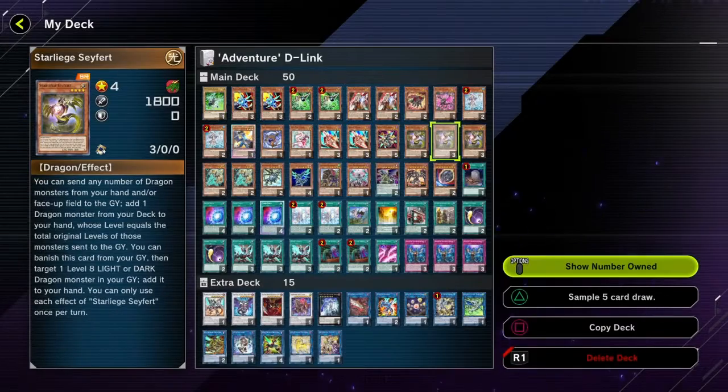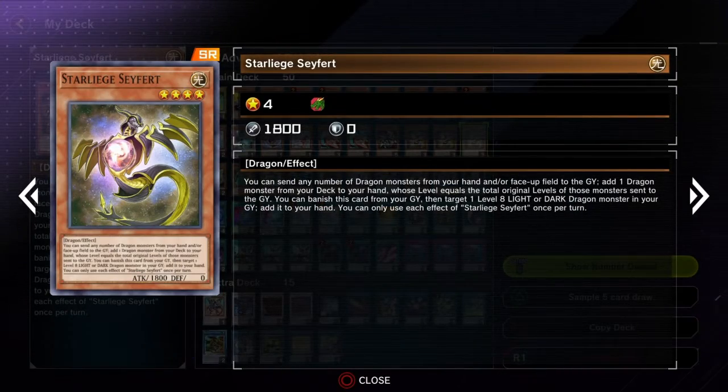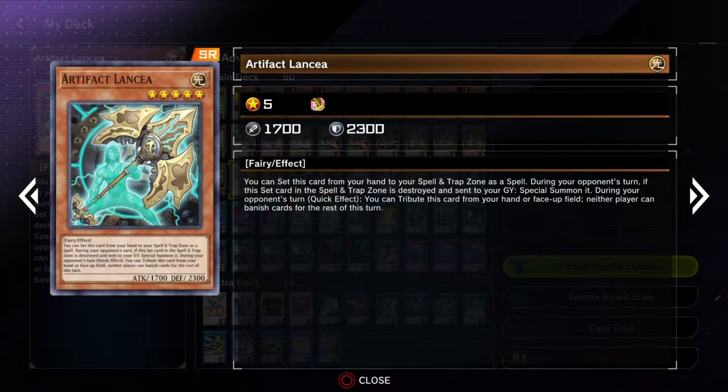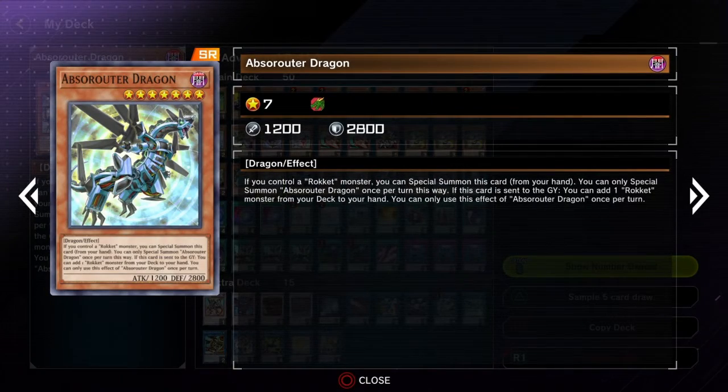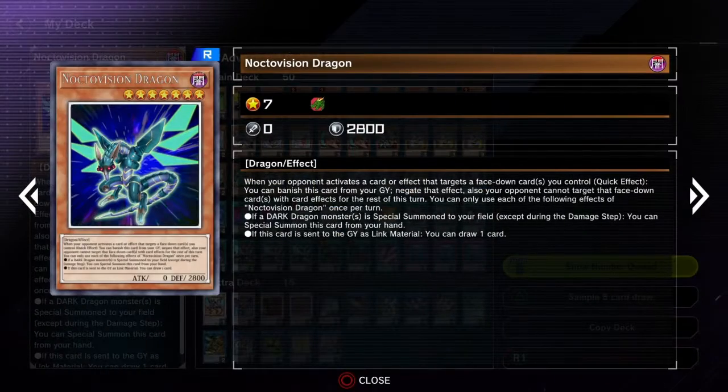One Recharger to help go into those Synchro 8 plays. You've got to have at least one 4-star non-tuner in there. Three Safer because it searches whatever you want basically — just a top normal summon. Artifact Lancia I've gone with over Maxi because with the amount of Flunderees, Maxi wasn't cutting it for me. I was setting it in defense mode a lot. At least with Lancia, it hits a lot of decks. It can also hit the Adventure cards as well. We've got Noctovision as well because Noctovision is just a great card — gets that extra draw.